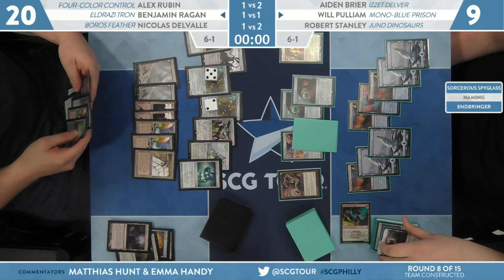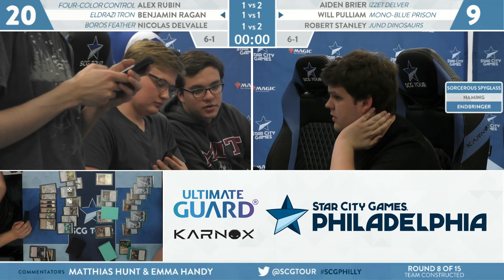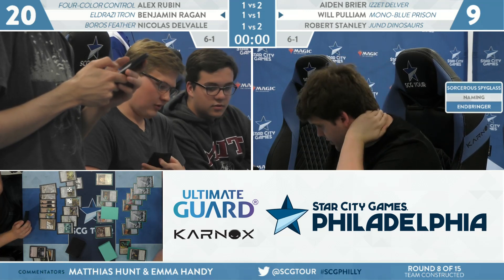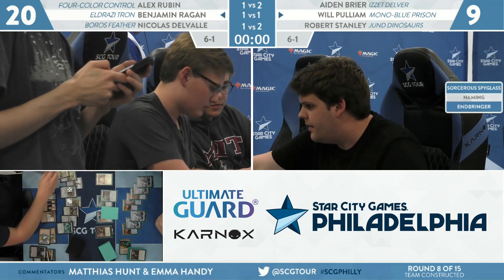It is going to be a day two lock for Aiden Breyer, Will Pulliam, and Robert Stanley — playing to a draw here for Ben Regan and Will Pulliam. Regan and his teammates Ruben and Nicolas Delvalle.